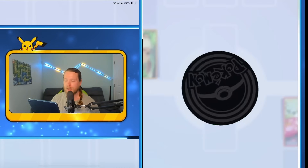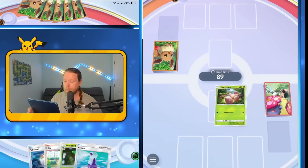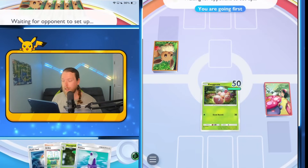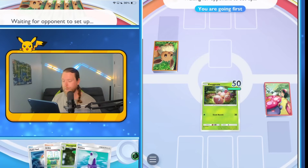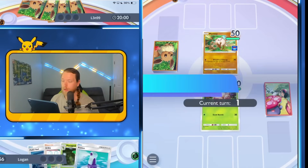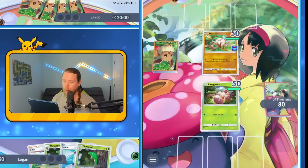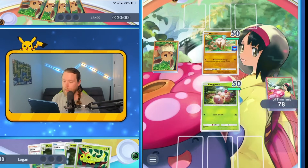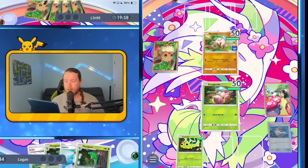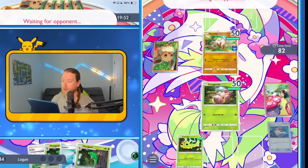Alright, let's see if we can cheese this at all. We're going first, which is what we want with this deck — don't say that very often. Really need to see Executor here. Not it — at least we have Butterfree, or Caterpie, excuse me. At least we have the Caterpie so we can start that evolution line. Unfortunately two Reckless Charges nukes this Executor, which is not good.